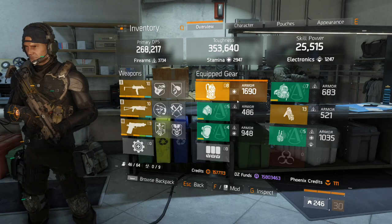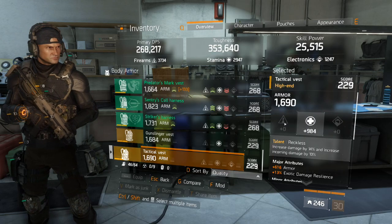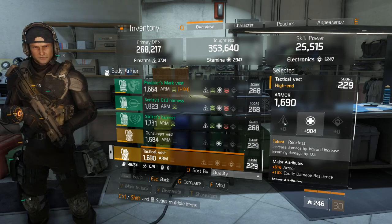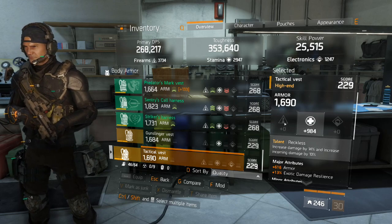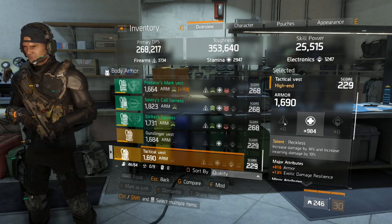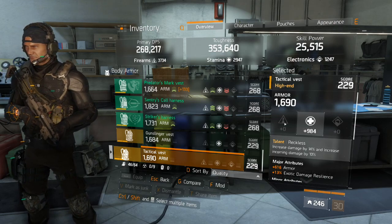My main build right now is Alpha Bridge — I have four pieces of Alpha Bridge with the Reckless and Savage gloves. Reckless gives me 14% increased damage but increases my incoming damage by 10%. Against players the incoming damage is not too bad, but against AI you can really feel it. Level 35 NPCs ignore about 50% of your armor, so that's one thing to factor in. I still think Reckless is very viable, especially if your playstyle can work around that con.